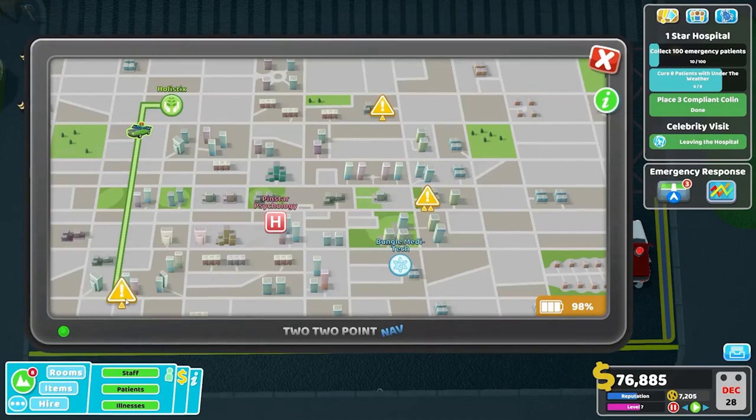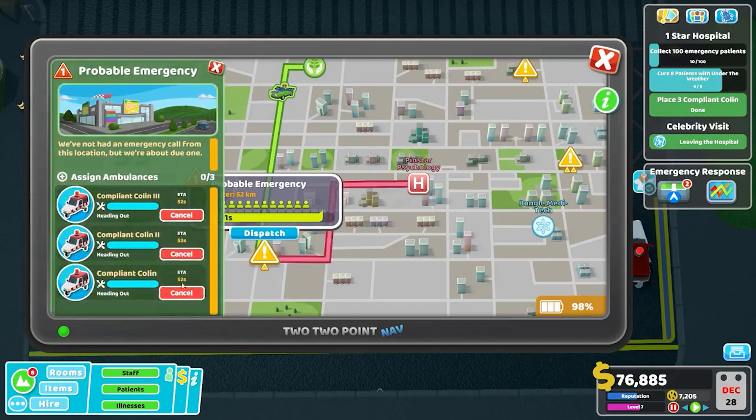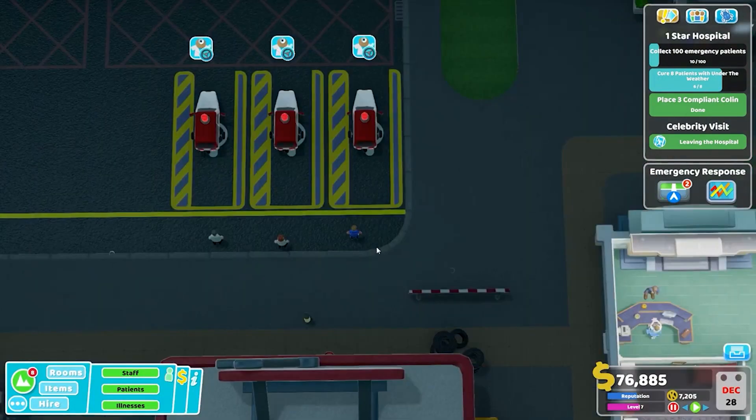We've got an emergency nearby — this one right here is a probable emergency with enough patients for everybody. One of our rivals is coming to get them too, but we're going to dispatch all three. The ETAs on all three ambulances are the same, so the upgrade boost may not affect speed, but that doesn't mean upgrades aren't worth it. I've grabbed all three staff so they reach their ambulances quickly and all leave at approximately the same time.